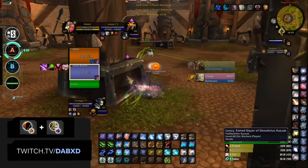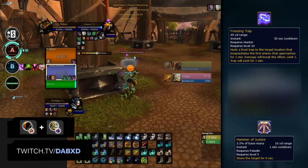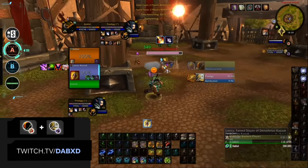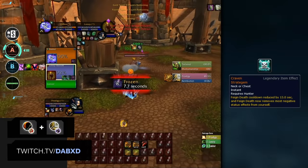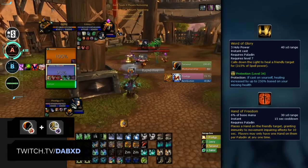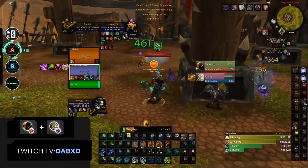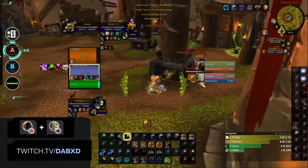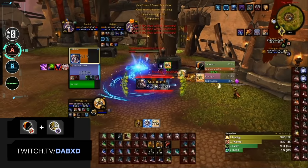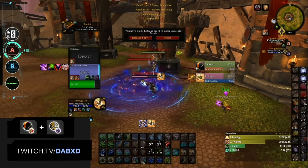Another very strong double DPS comp right now is MM Hunter combined with Ret Paladin. This comp does very well due to having high burst windows and good CC chains. The new Hunter legendary reduces the cooldown of Feigned Death to 15 seconds, making the Hunter a hard target to kill. On top of that, Ret Paladins have a ton of healing and Hand of Freedom. Your goal is usually to stun the enemy healer followed up by a Hunter Trap, then unload a bunch of burst onto the kill target. It is important to play very defensively in between major setups. This comp does struggle a bit against targets that are hard to kite, but if you play well, you can definitely make this one work.